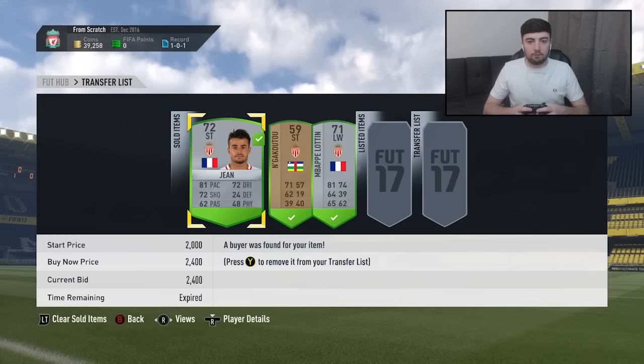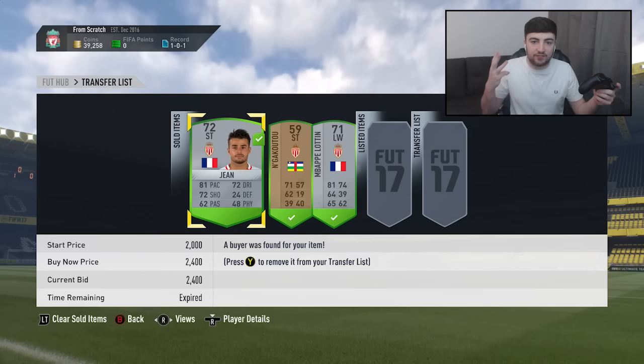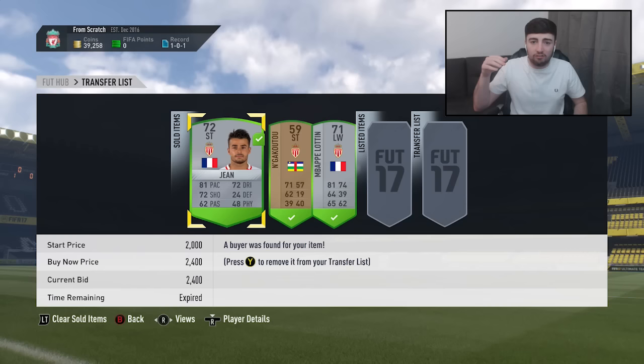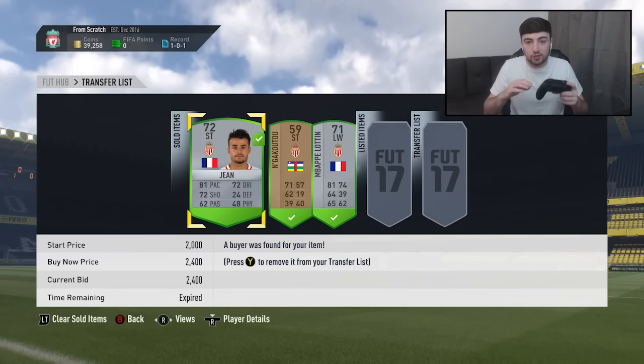After sniping for around 15 minutes we've managed to get three successful snipes — they have all now sold on the market. Two silver players and one bronze, making some pretty decent profits so far. We're around halfway through time-wise and we've missed out on some very good snipes as well.